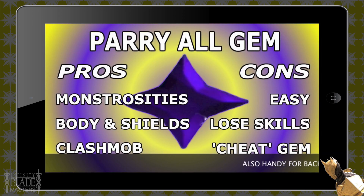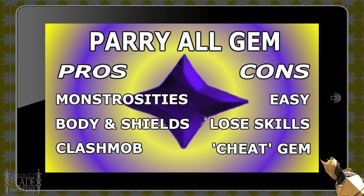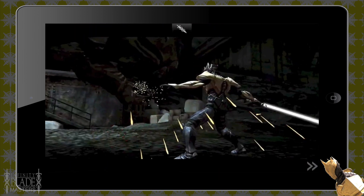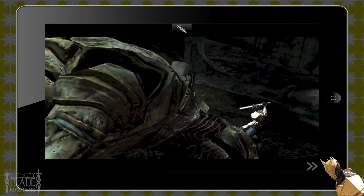Here are the pros and cons of the Parry All Gem. The pros I've explained, and it's also handy for bat game if you get parrying a monstrosity. But it is seen as an easy gem — it makes the game easy, you can lose skills, and some flow warriors do see it as a cheater's gem because it does make the game much easier.